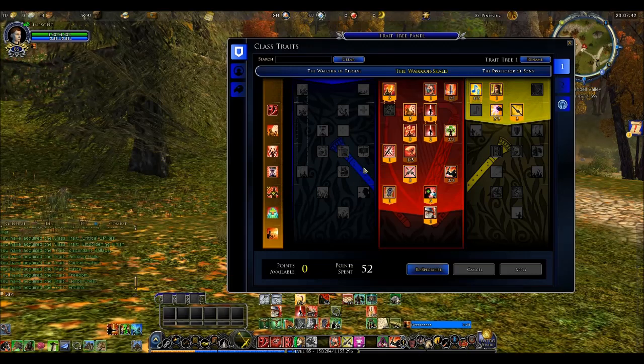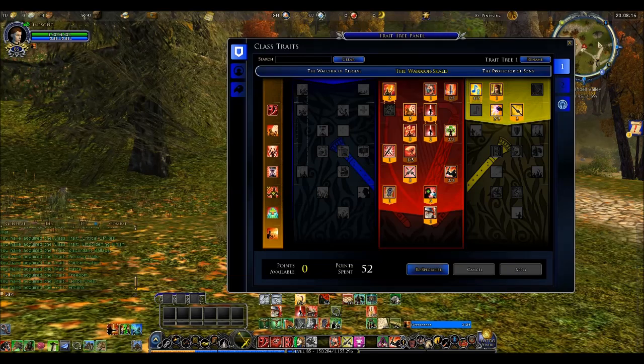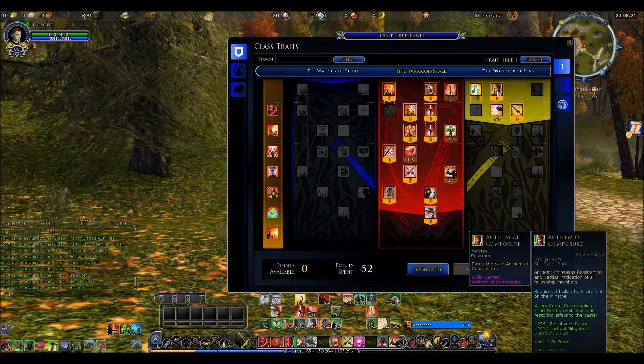I did not put anything into Watcher of Resolve when I'm in Warrior Scald, but I did put a few things into Protector of Song. Here, Vocal Stamina reduces the Anthem cooldown — I've always liked reducing that. Anthem of Composure: you get an extra Anthem just at the beginning of this line, so if you want that you only need to drop one or two points in rather than going deep into it.